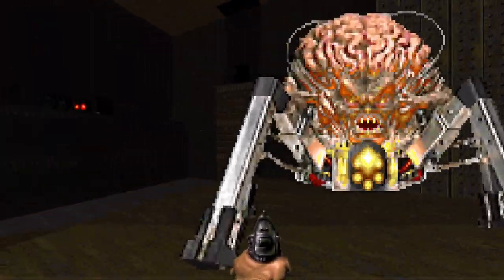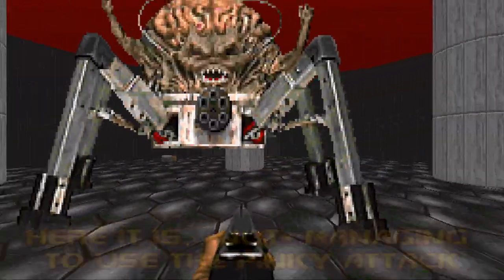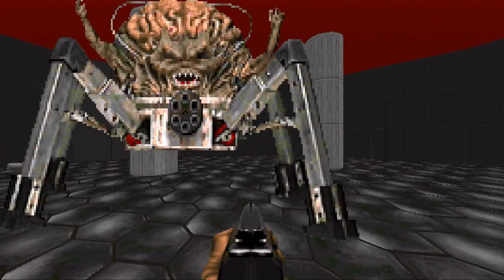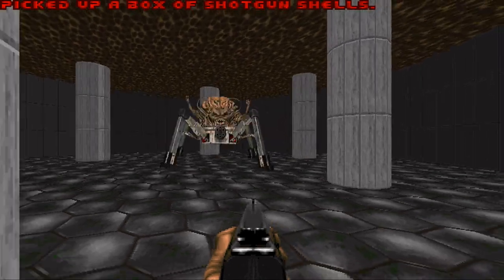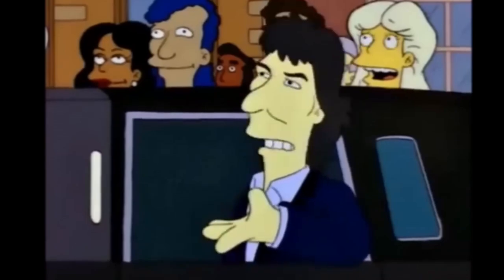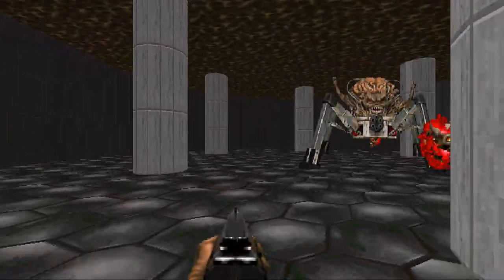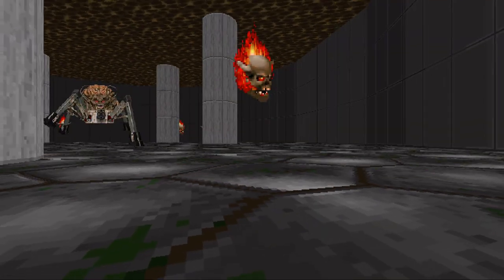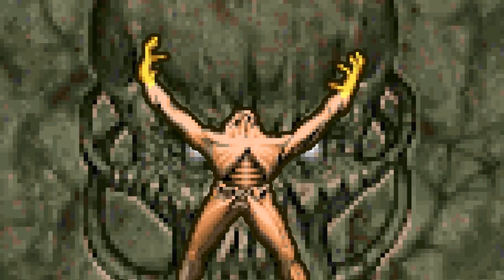Number one is: why would you ever get close to a Spider Demon? It'll just tear you to shreds. And number two, that same janky hitbox that makes it hard for you to hit it with melee attacks means it's hard for it to hit you with its own melee attack. If we ignore Doom 1 entirely and just look at Doom 2, it could just spawn a Lost Soul. That's better than a projectile and it actually works, but it looks kind of silly and I still think we can do better than that.